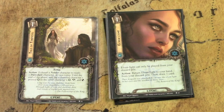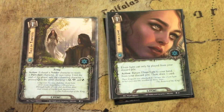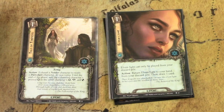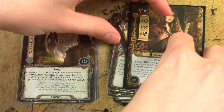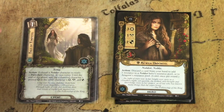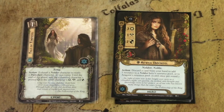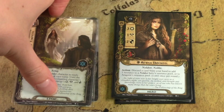Tale of Tanuvial links the Noldor and Dunedain archetypes — or just works well if you have Arwen and Aragorn. You exhaust a Noldor character to ready a Dunedain character or vice versa, and until end of phase, add the exhausted character's printed willpower to the other character's willpower, attack, and defense. So if you exhaust Arwen — three willpower — to ready Aragorn in the combat phase, you give him plus three to attack and defense that phase. Combined with other readying effects, this is so good. An excellent card that only costs one.